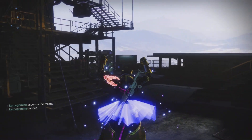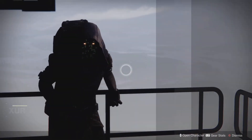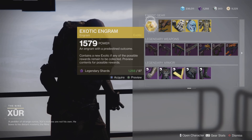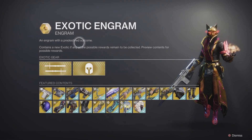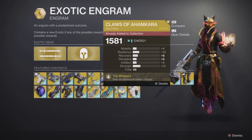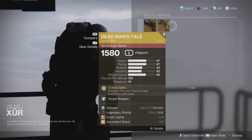Returning this week, as always, we have the Illustrious and Luminous exotic engrams, so you can get access to all of those old exotics if you haven't already. We also have two random rolls — one for the Hawkmoon and one for the Dead Man's Tale.